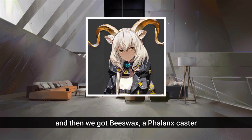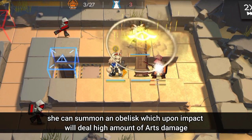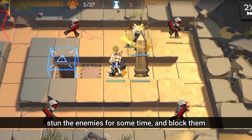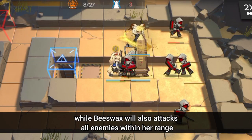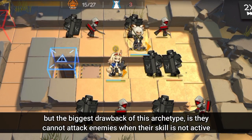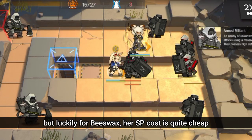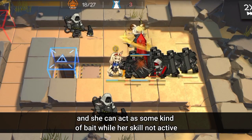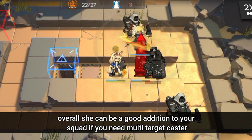Then we got Beeswax, a Phalanx Caster. She can summon an Obelisk which upon impact deals a high amount of arts damage, stuns enemies for some time, and blocks them, while Beeswax also attacks all enemies within her range. The biggest drawback of this archetype is they cannot attack when their skill is not active. But luckily for Beeswax, her SP cost is quite cheap and she can act as some kind of bait while her skill is inactive. Overall she can be a good addition if you need a multi-target caster.